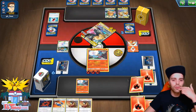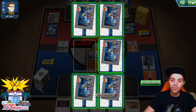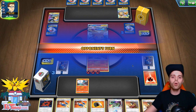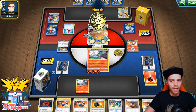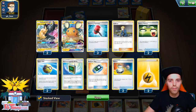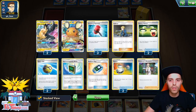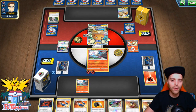We can B-String and get three prize cards — hopefully one will be a Fiery Flint. There's a Custom Catcher, a Heat Factory, and a Fiery Flint. Yes! Fiery Flint is what we needed to get the combo going. The opponent could Reset Stamp us at this point, which is always the scary part when playing a Green's list. He's playing lots of Crushing Hammers — I've never seen that in a Pikarom before. Maybe it's to discard energy and then Resurge.